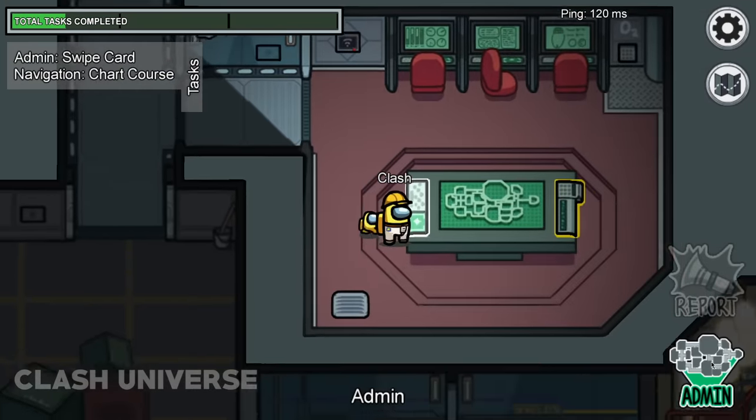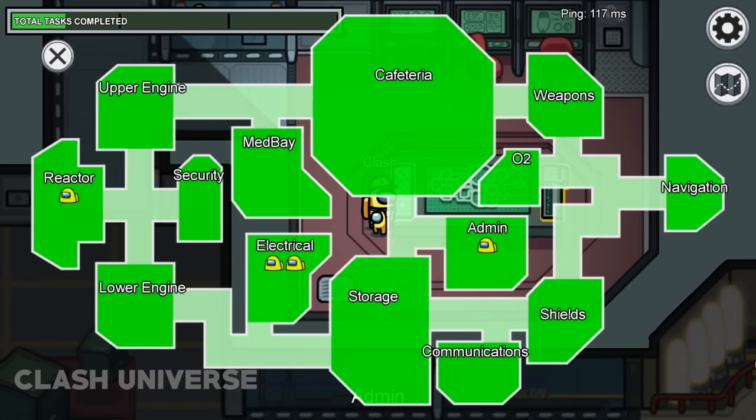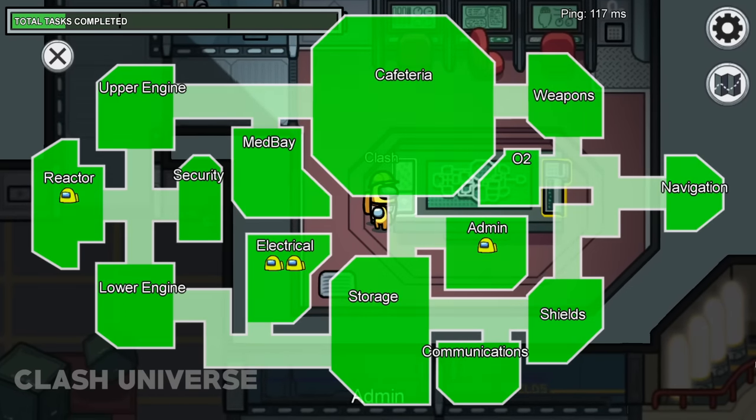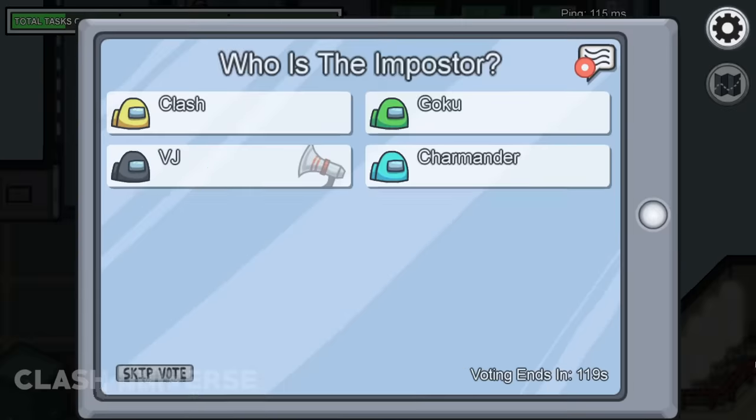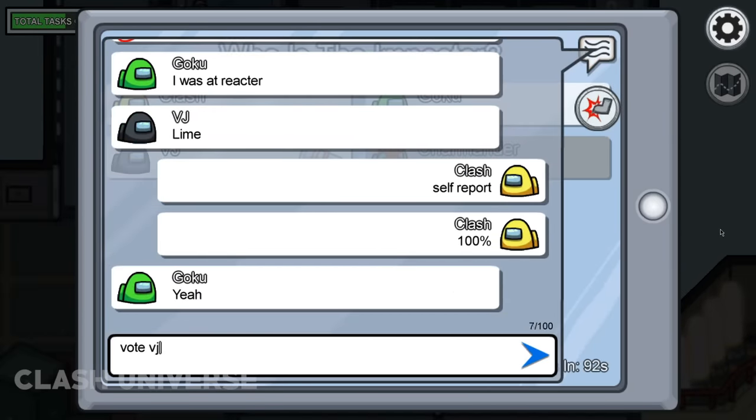The admin map is one of the best features of the game. You can see one player in the electrical, and then there are two. The blink suggests that a player has been finished. Now the body gets reported instantly, so you can clearly say that it was a self-report.